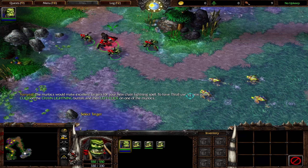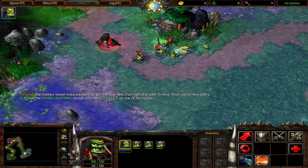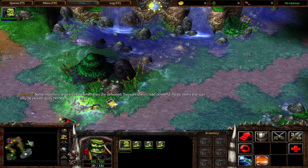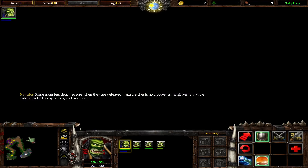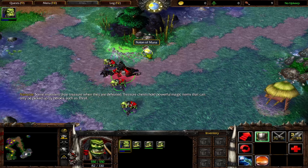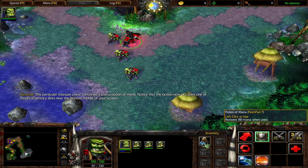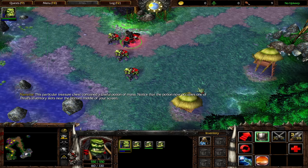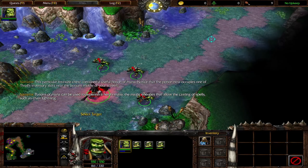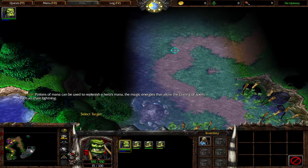To have Thrall use his new ability, click on the chain lightning button, and then left-click on one of the murlocs. Some monsters drop treasure when they are defeated. Treasure chests hold powerful magic items that can only be picked up by heroes such as Thrall. This particular treasure chest contained a useful potion of mana. Notice that the potion now occupies one of Thrall's inventory slots near the bottom middle of your screen. Potions of mana can be used to replenish a hero's mana — the magic energies that allow the casting of spells such as chain lightning.